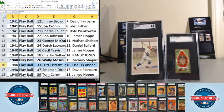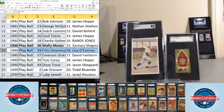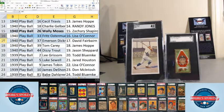The 16th card in the break, Oster Mueller, goes to Lisa O'Connor. Emerson Dickman goes to Dave Fairbairn. Tom Carey goes to James Hopp. Dizzy Trout goes to Jason Shepard.